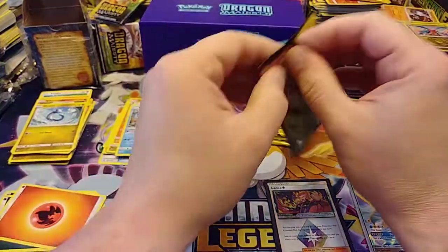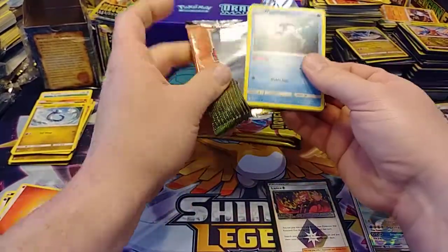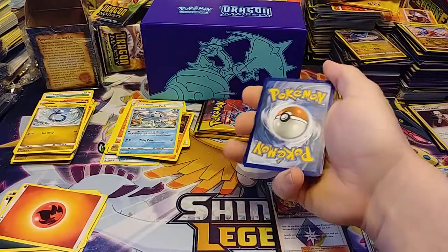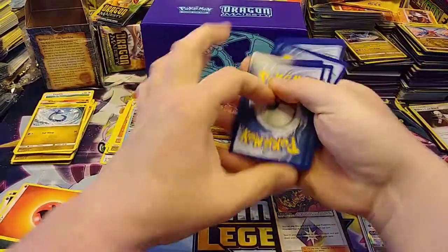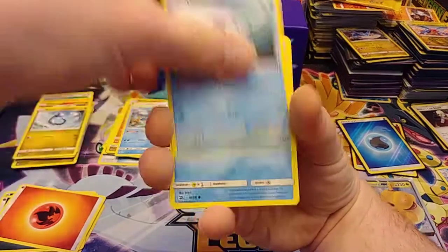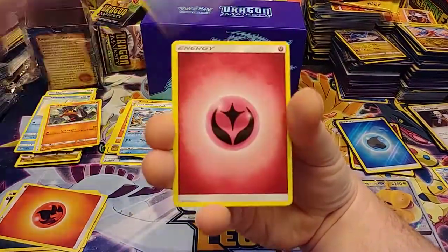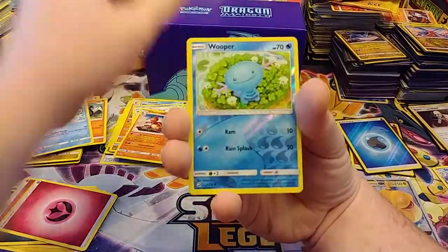Alright, we're over halfway through. I'm getting nervous that we did get the dud. Come on, baby. Wishiwashi, Magikarp, Kingdra, Litten, Horsea, Fairy energy, Quagsire, Charmeleon, Wooper.